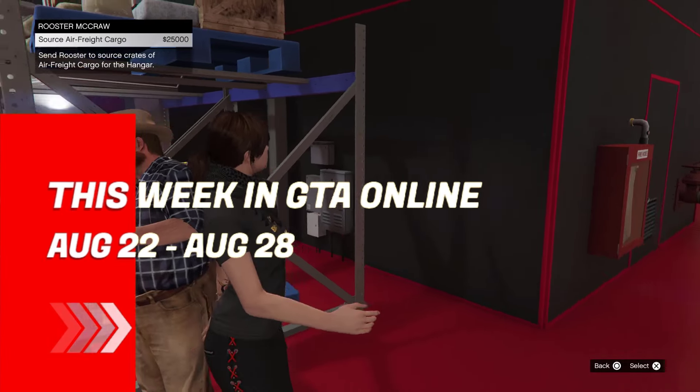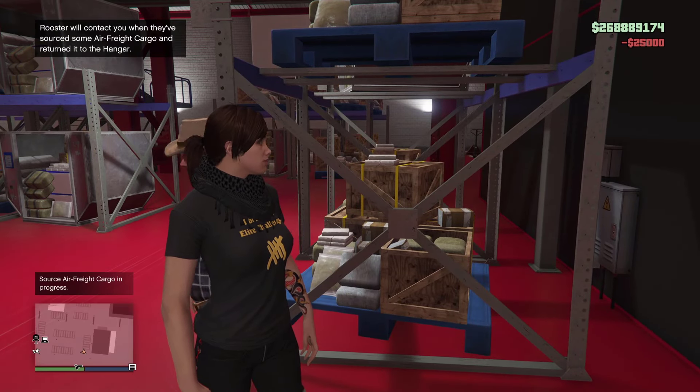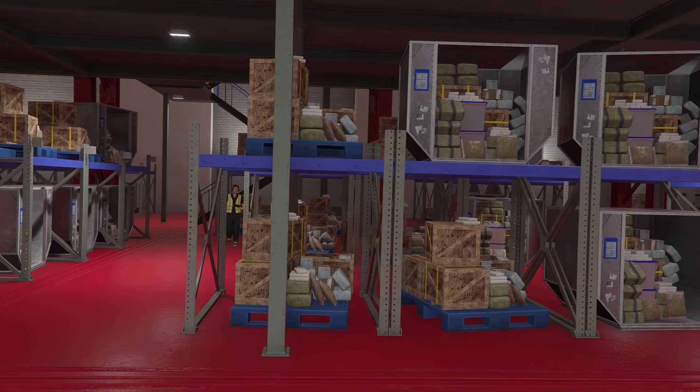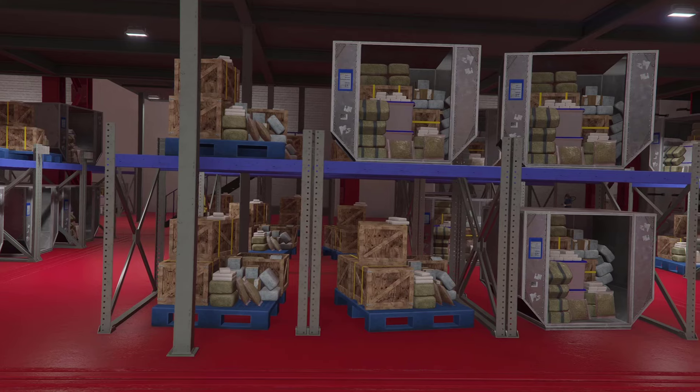This week in GTA Online, the air freight cargo sourcing from Rooster will get you two crates every time. In this video, I'm going to show you how you can skip the cooldown time and fill up your hangar faster.